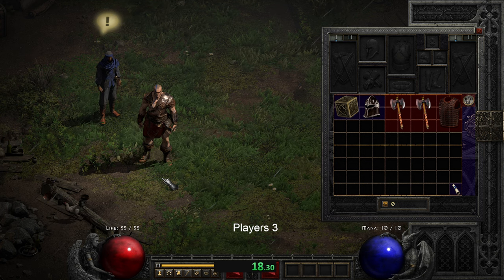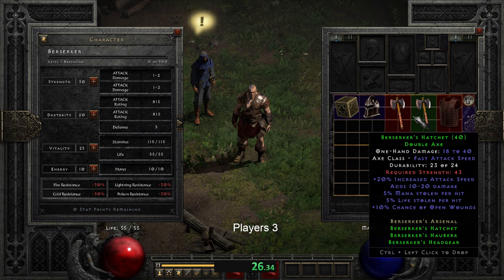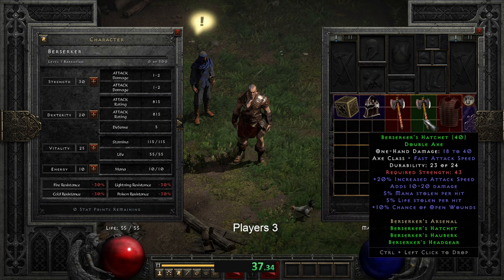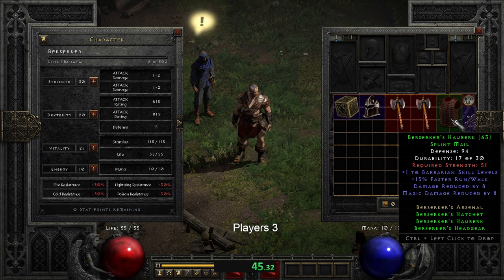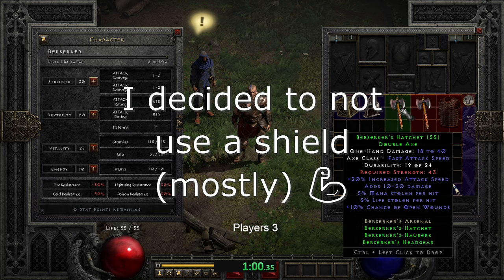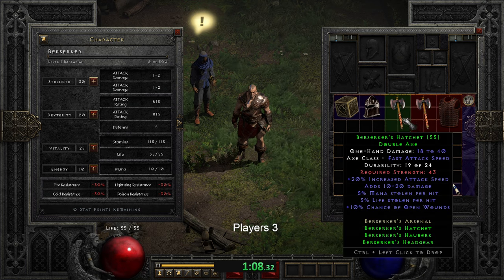Here are the rules for my Berserker Barbarian. I have the Berserker set where I have two axes that I can use, and the rules are that after I defeat an act boss, I will be allowed to use one of the Berserker pieces. Once I equip any of the Berserker pieces, I can't use other gear on that slot, with the exception of the weapon where I can use either both or one of the Berserker axes if I find that necessary — for example, for Hell difficulty, I plan to switch to using a shield together with the Berserker axe.